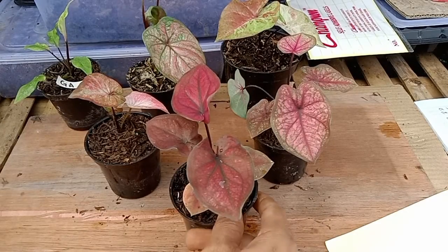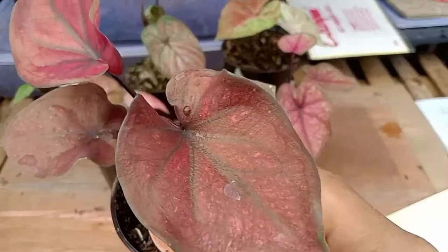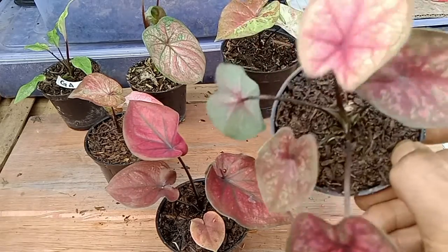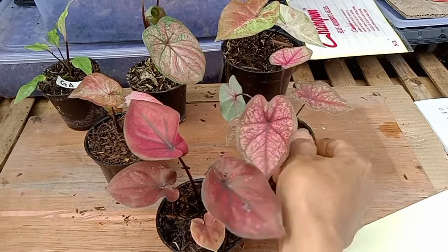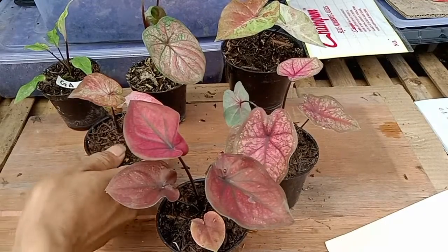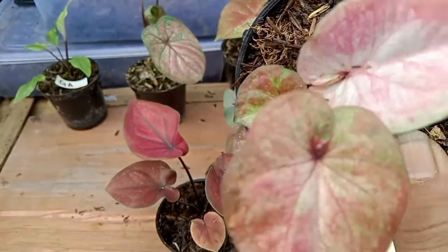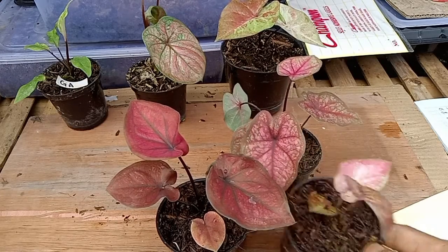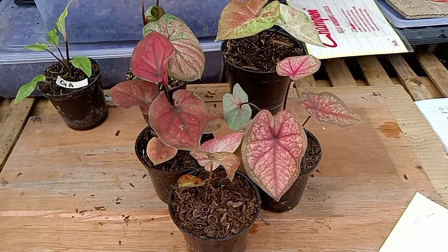Di paket kesebelas, kita keluarkan ada merah fanta tulang hitam, menarik banget daun tebal. Terus kita ada daun bulat, tulangnya agak kecoklatan. Terus kita keluarkan pink abstract, ini split anak samping. Untuk paket kesebelas silahkan di-screenshot untuk yang berminat, setiap paketnya di harga Rp50.000, kemudian bisa dikonfirmasikan ke nomor WA saya.